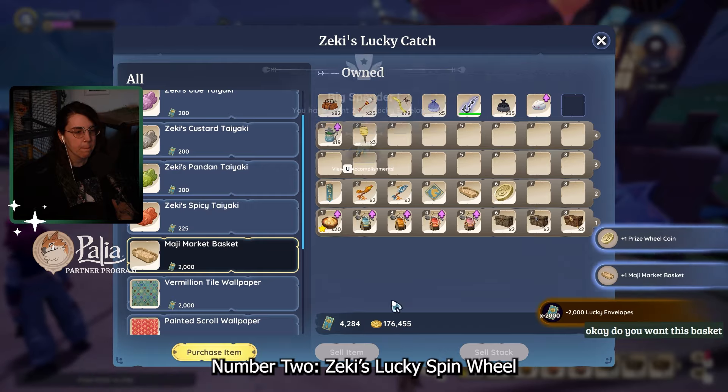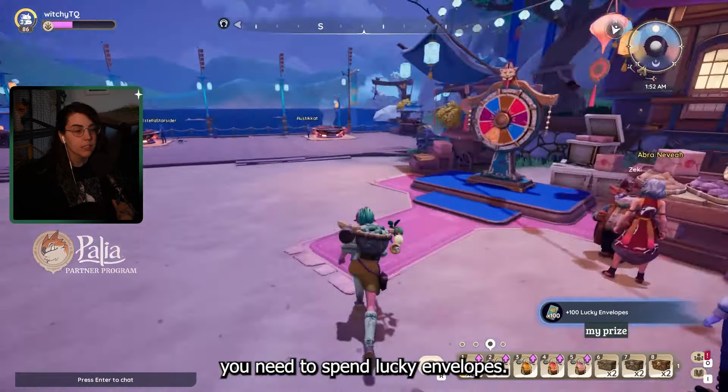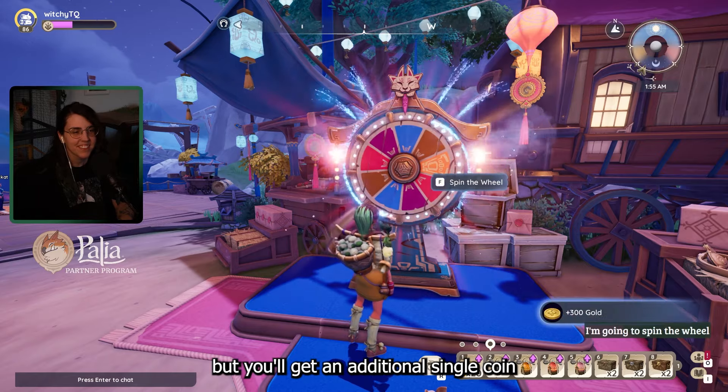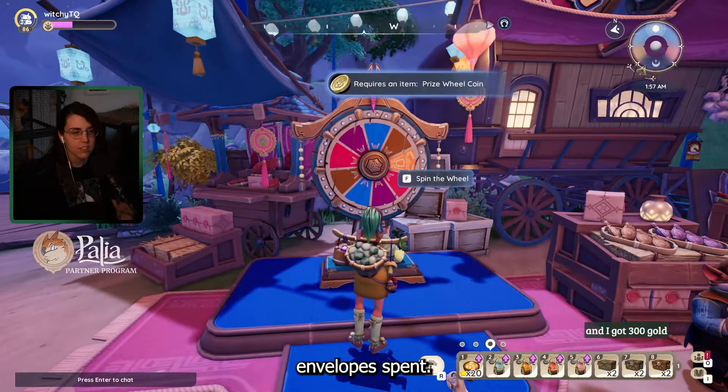Number two: Zeki's lucky spin wheel. To get coins to use for a go at the wheel, you need to spend lucky envelopes. You do get one coin for free when you first start the quest with Zeki, but you'll get an additional single coin for every 2,000 envelopes spent.